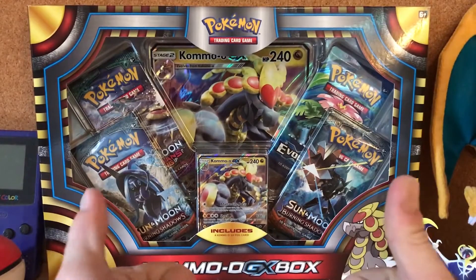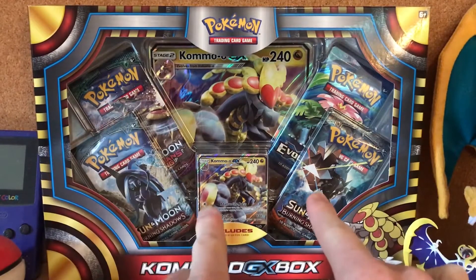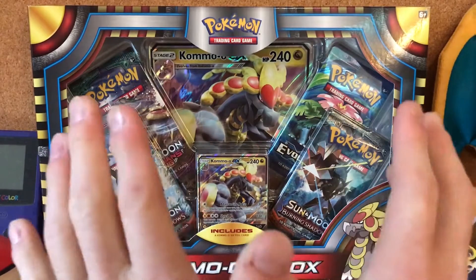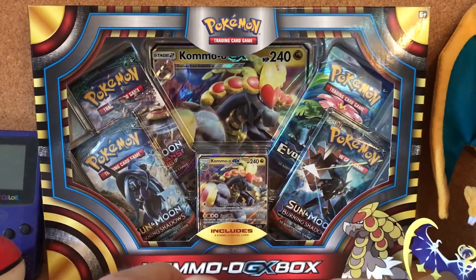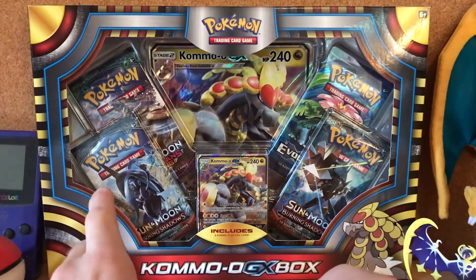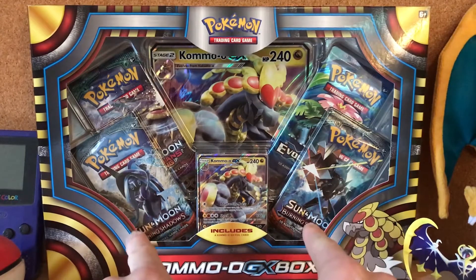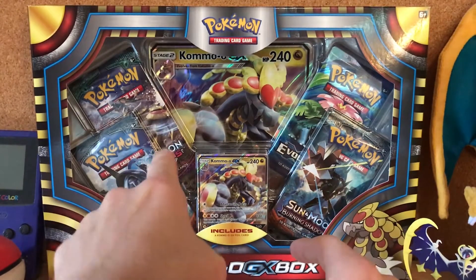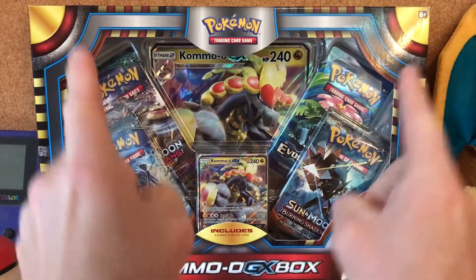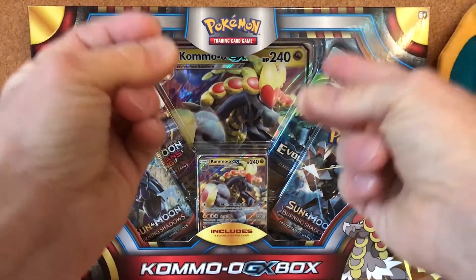What's up guys, welcome back to another video. It's been a while but I'm back opening up another pack — I'm gonna open up this Kommo-o box. So first of all, we have an Evolutions pack, two Burning Shadows, a Guardians Rising card, the Kommo-o GX, and a giant Kommo-o GX.